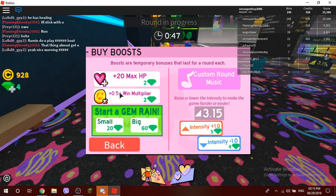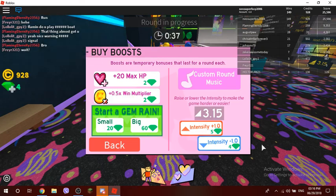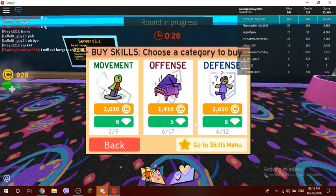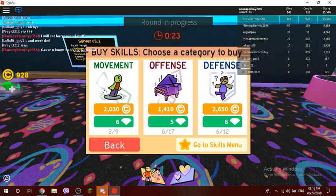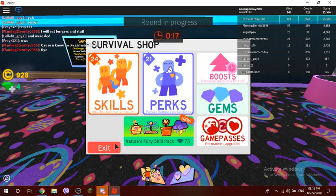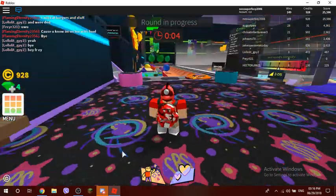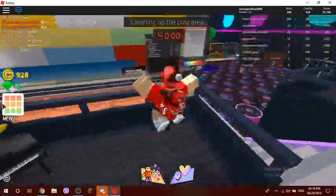You can get a win multiplier and I think they stack, which is great. You can also increase or decrease the game intensity to make the next round easier or harder. The icons in the skill menu will change every time — like now you see an American football and a ladder instead of the piano and the standing guy. That was close, I almost won!